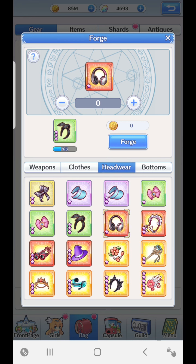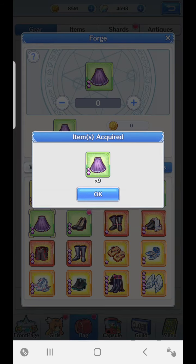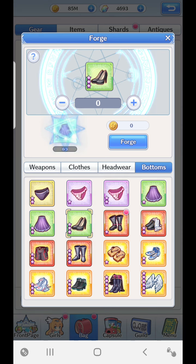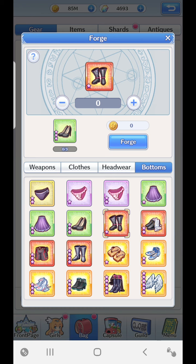As you keep going along you're going to need certain requirements for all these things. For me to get another headgear to upgrade to the maid's hat, I need two more bunny ears. As the campaign goes along I'll be able to get more lower gear or even higher gear to upgrade these. Just follow it along, wait for that little red dot to come up like you can see on the bottoms here, click on that one, press forge, and keep going. It does require money - 105k - but as you progress that isn't much at all. Just keep going until you've stopped where you are and then wait for more loot from campaign.